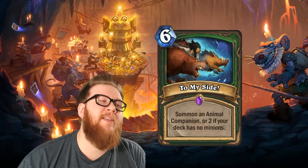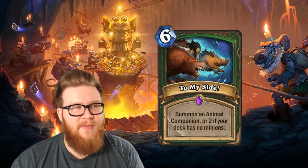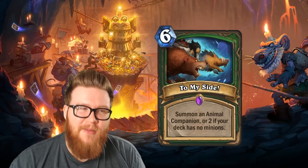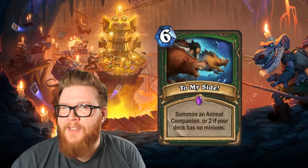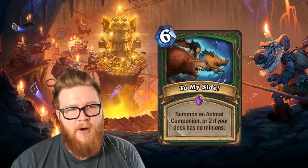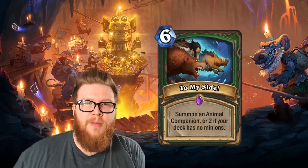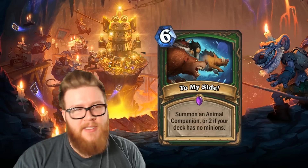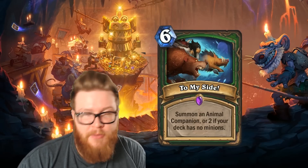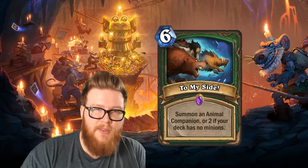So the deck-building challenge here, as we understand Hunter today, is completely, unfathomably too difficult to accomplish. But here's the other problem with this card: summoning 2 Animal Companions for 6 mana just isn't that amazing. It's fine, it's okay. You're getting 2 essentially 3-mana things bundled into a single card for 6 mana, but it's at an expected cost — 3 times 2 is 6. There is a slight advantage bundling multiple bodies into a single card, making your card draws more valuable.